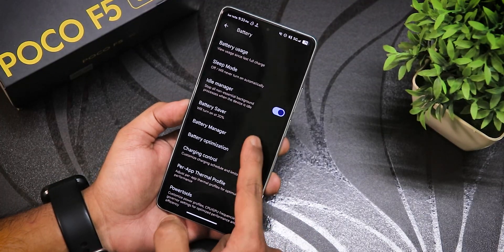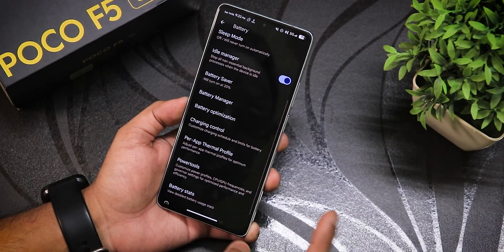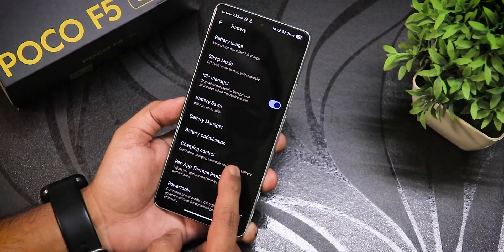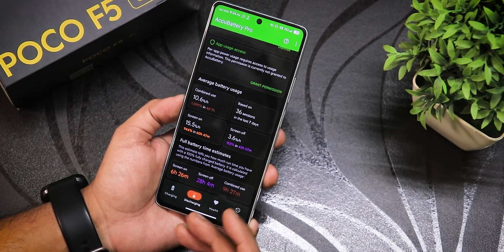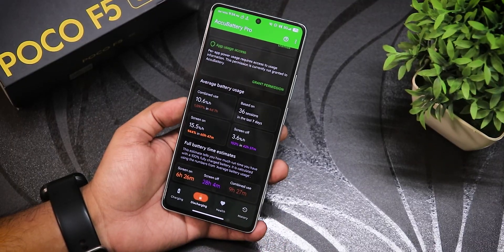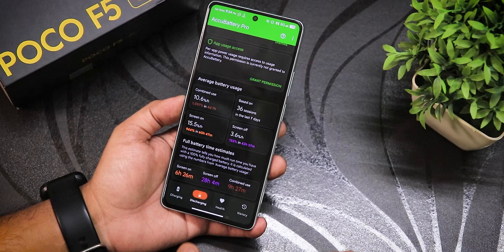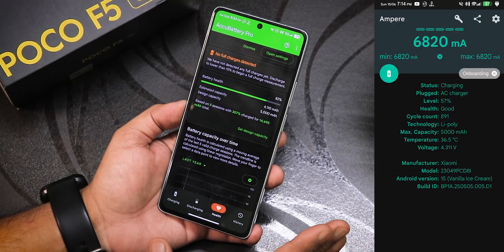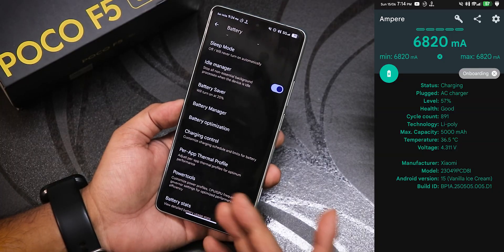In the battery settings, we have battery saver, battery manager, and battery optimization. There's a charging control as well, but note that enabling it will drop fast charging speeds drastically. It's too early to properly comment on battery life after just one day of use, but Accu Battery shows about 6.5 hours of screen-on time and battery health at 82%.